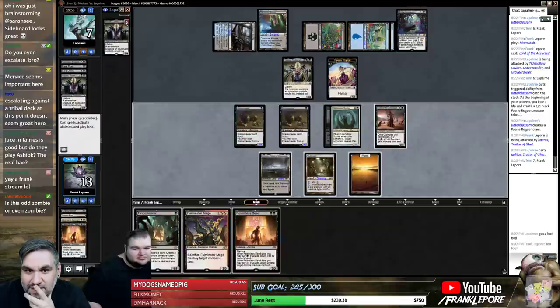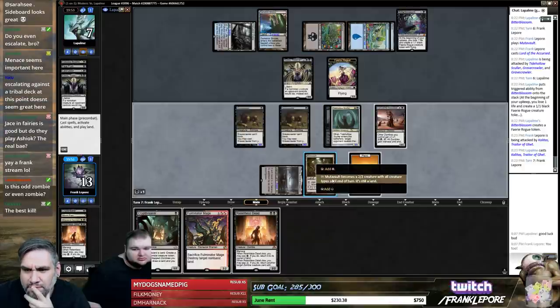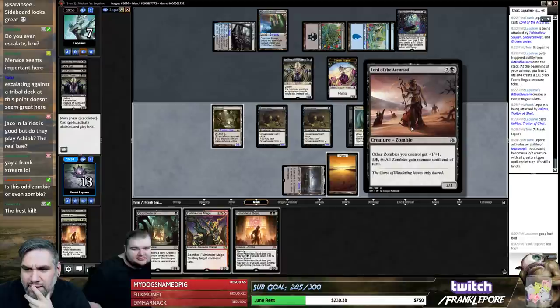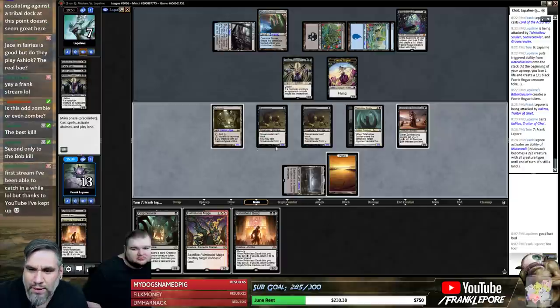They block and gain three — they go to ten. But they take three, six, nine. They all get menace! How do they all get menace? Lord of the Accursed. Oh, I don't have the mana for that. But then they still get their Damnation back — that was what we were afraid of there.